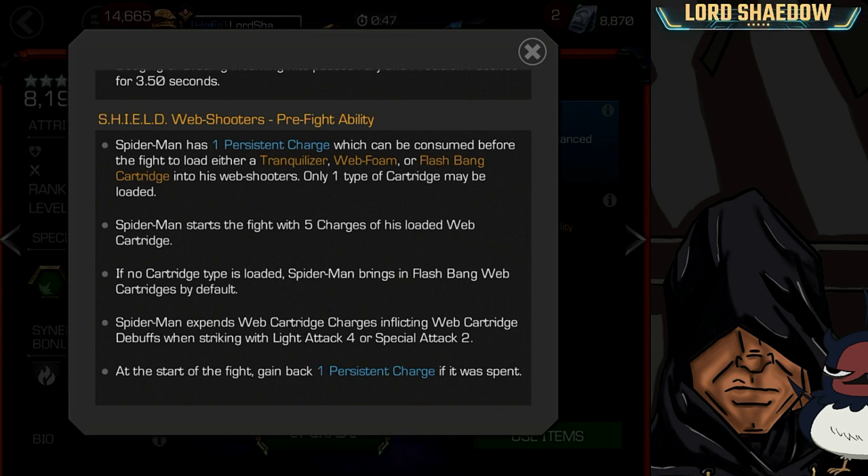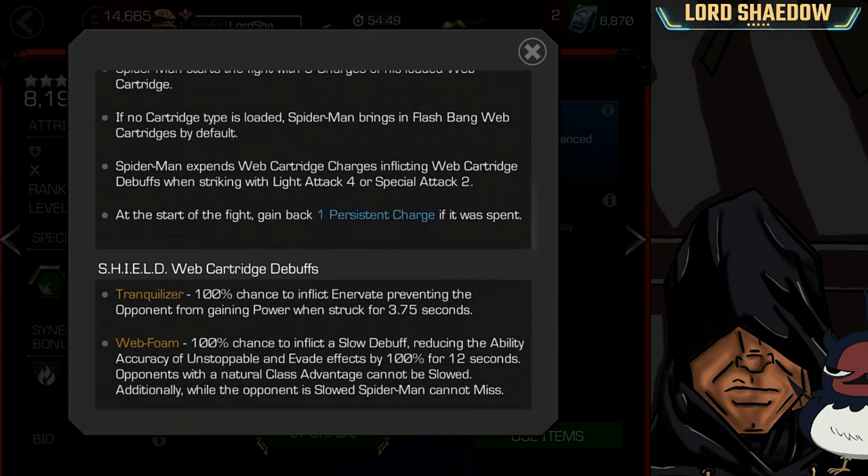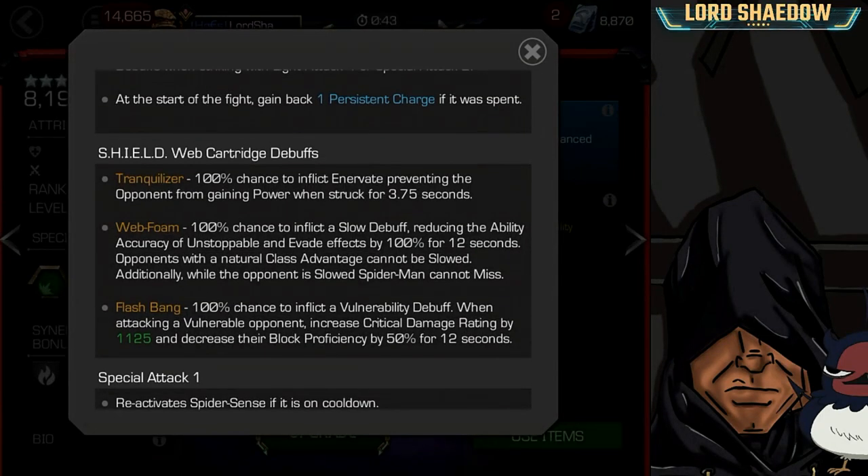Tranquilizer applies an innervate debuff — it prevents the opponent from gaining power for 3.75 seconds. You have five charges so that can help in a fight where you need to control power.